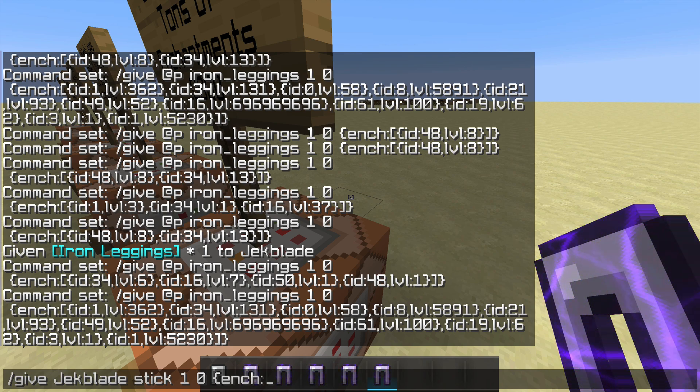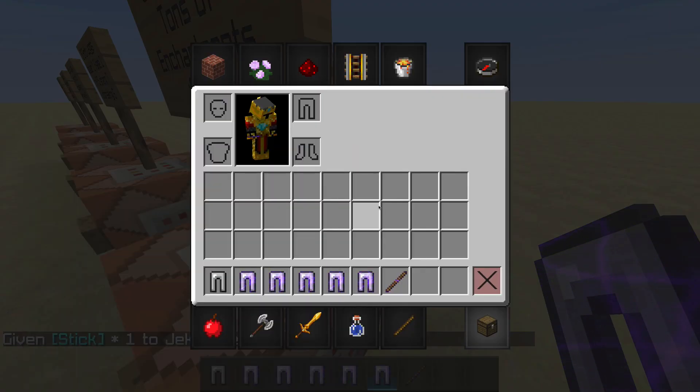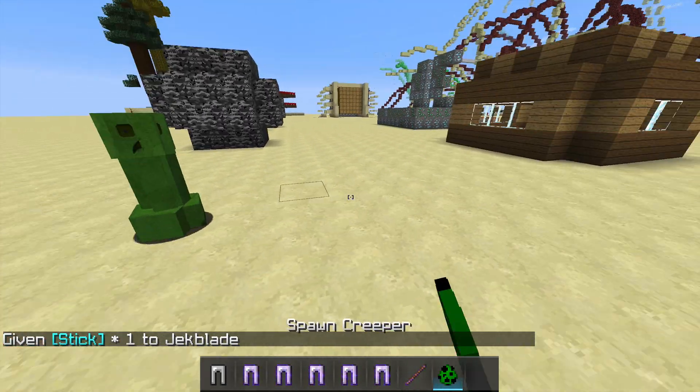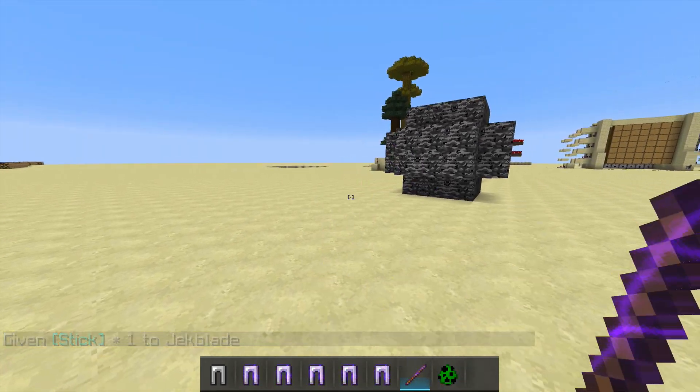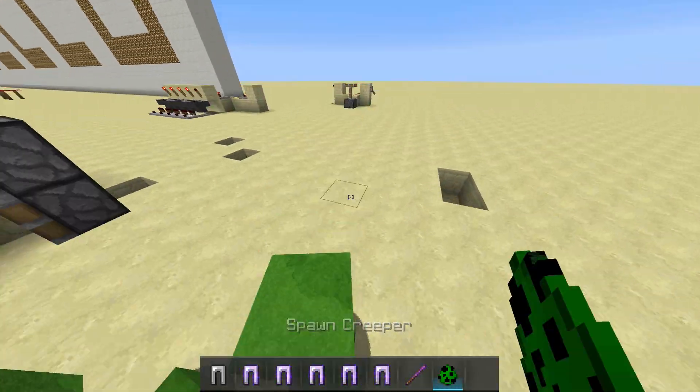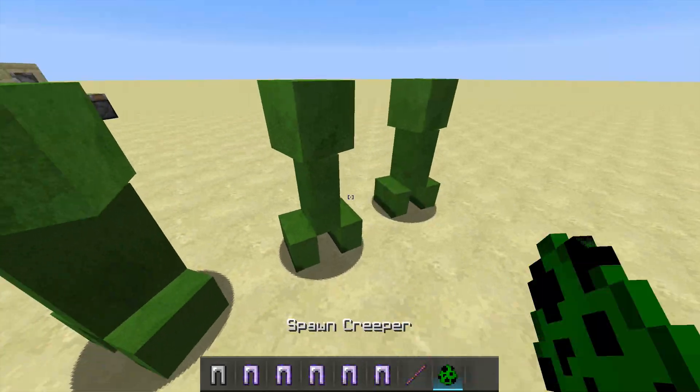You can also give yourself a custom item — for example, slash give with enchantment ID 19, level 50. Let's test it by punching a cow. Let's spawn a bunch of creepers — knockback 50 is very overpowered! You can customize these enchantments as much as you want.